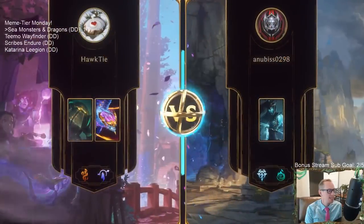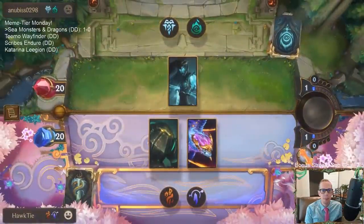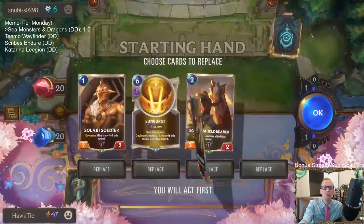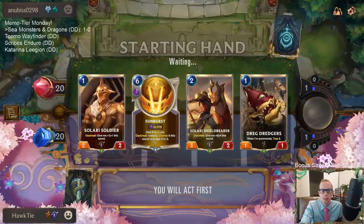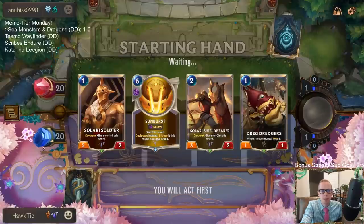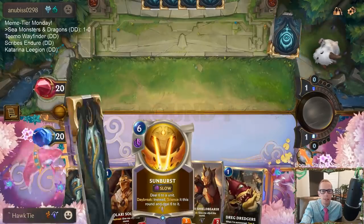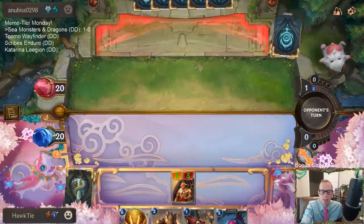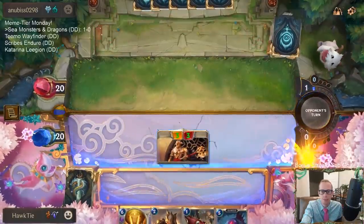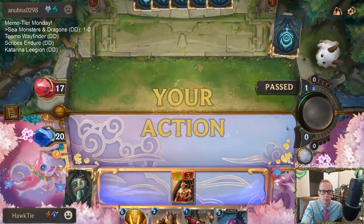All right, we got They Who Endure — which is usually pretty big. We'll see if it's bigger than what we got going on. I guess we just keep cheap things to kind of trade. Sunburst takes down They Who Endure so definitely keeping that card. Let's go with the Solari Soldier since we have the attack token.